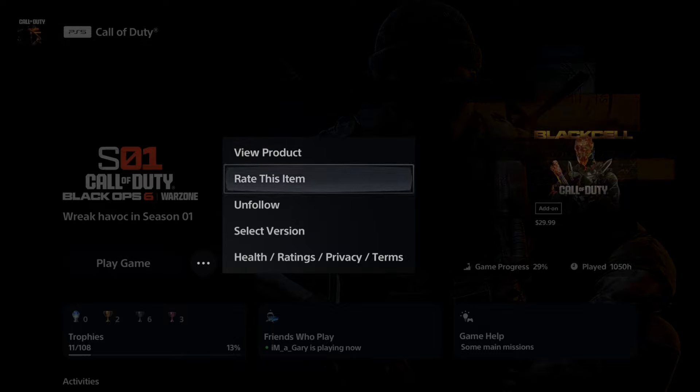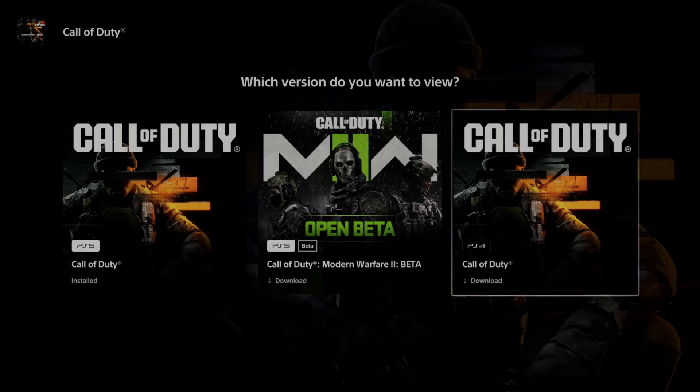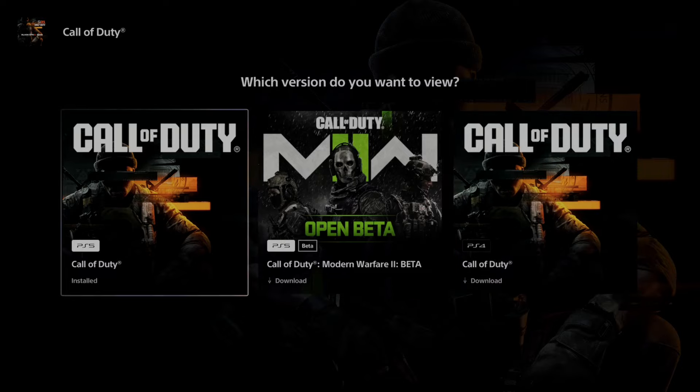Just make sure you are downloading the correct version. We can go to Select Version by going to those three little dots. We have the PS4 version right here, the beta, and then the PS5 version. Download the PS5 version.